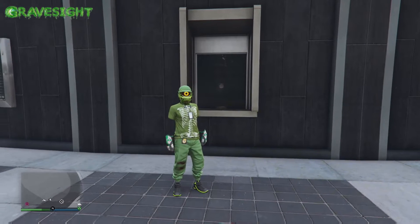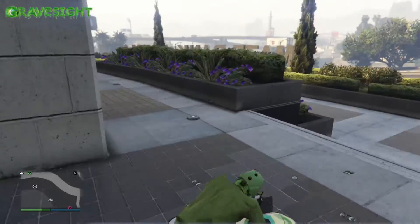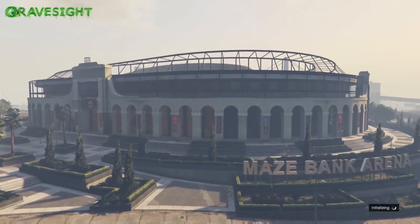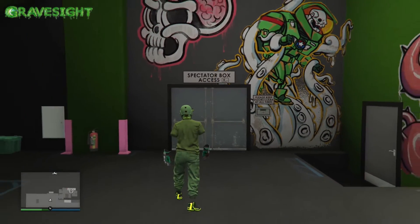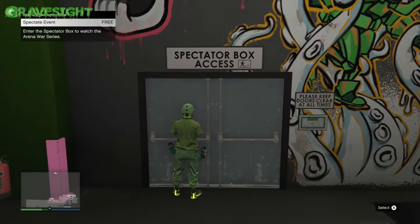The ticket booth itself does cost like $15 and you guys could use that to do this. But also if you own the arena, we have a free ability of going into the spectator booth, which is located right here. So if you guys really don't want to pay that $15 and you just feel like running in here, it's free.